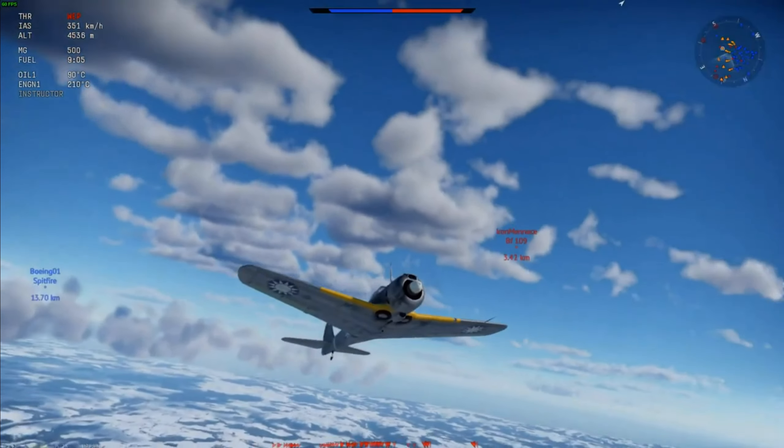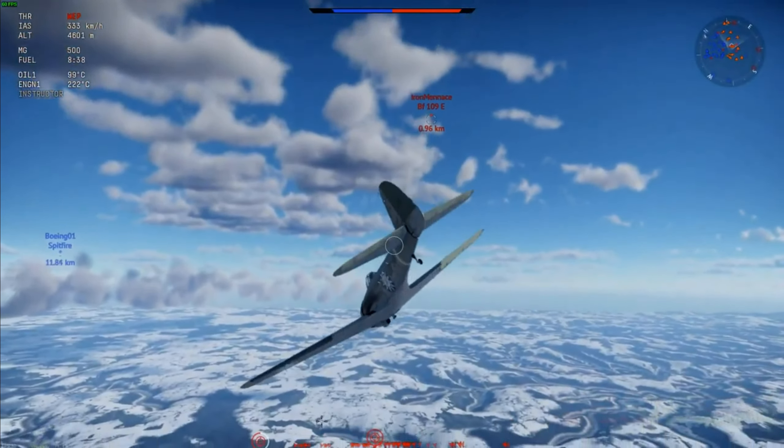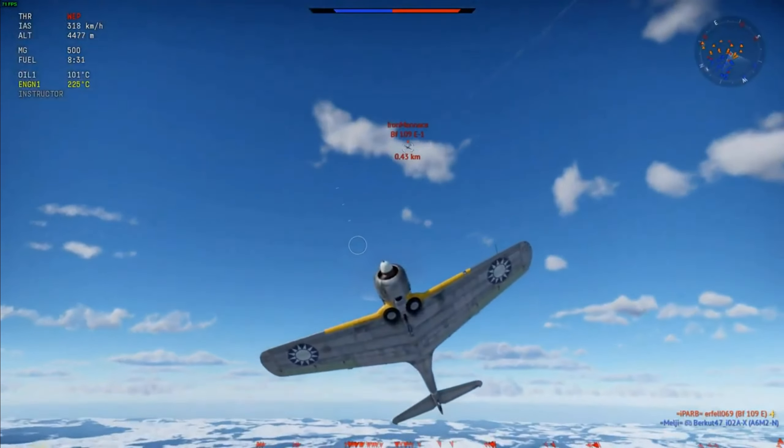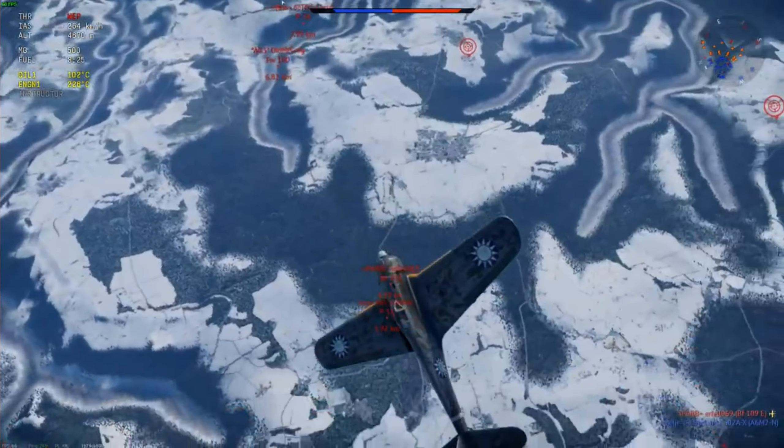So we are in the Ki-43 — a little bit of a stereotypical Japanese fighter: very light, very nimble, not very fast, and not the best guns. You're going to be relying on your turn rate and turning abilities in general, as well as your stall speed. You dive in there, try to get something done in the furball, which is understandable, but then you react to the BF109, which is of course the right thing to do. You don't want to start committing to people down low.